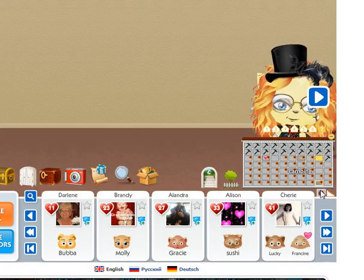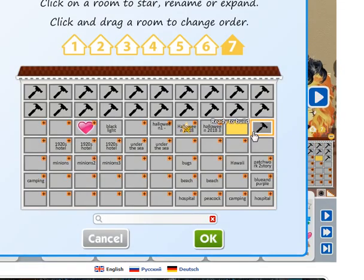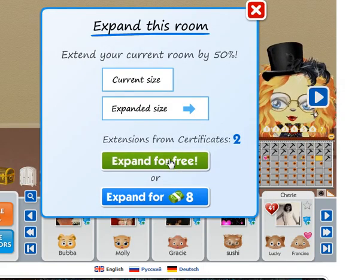Then over here you have your house. Click on the little cog underneath. Click on the room you want to expand and click the plus button and expand for free.